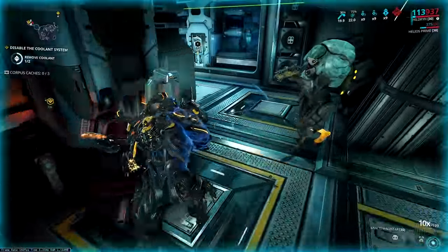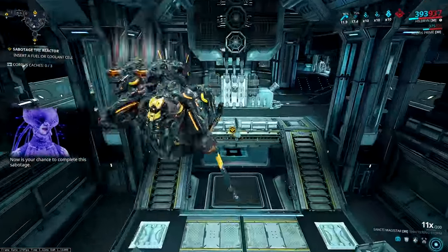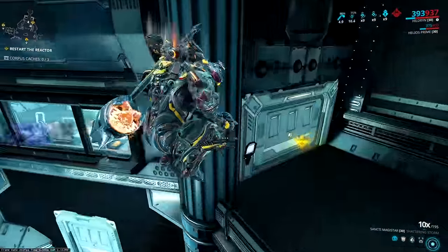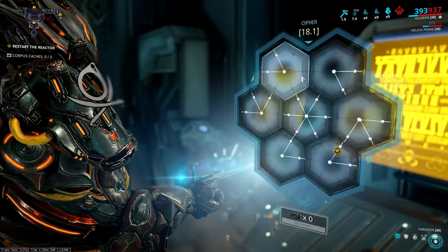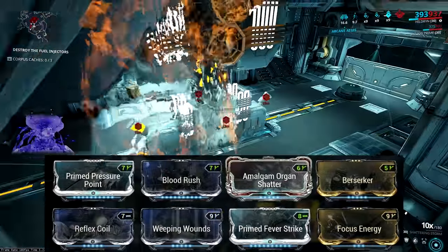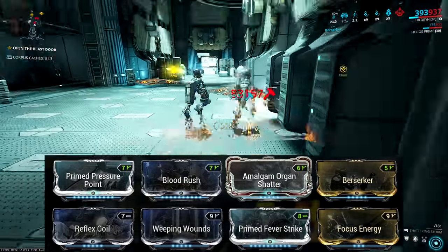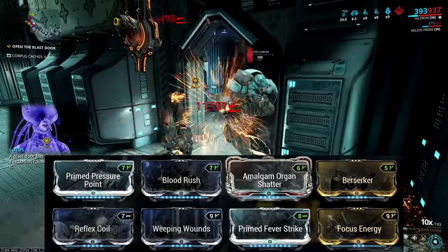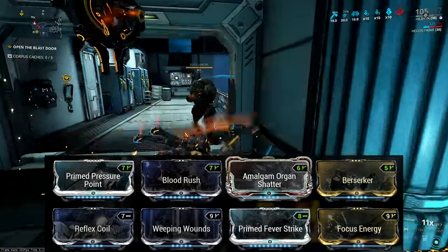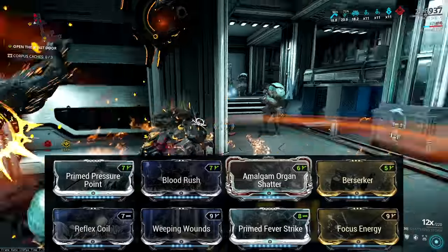The third build is a hybrid of the two, combining elements of the combo build and the heavy attack build. Weapons like the Archityron or the Sancti Magistar have mechanics that make use of a hybrid build like this, but it's also for those who want to combine both normal and heavy attacks in one build. I will warn you though, this is awkward as hell to mod. Condition Overload, Berserker, Blood Rush, Amalgam Organ Shatter, Prime Fever Strike, and Weeping Wounds carry over from the normal combo build. But we only have one elemental, because in place of Shocking Touch we're going to use Focus Energy — that gives us Corrosive damage as well as 40% combo efficiency, so we lose less combo from our heavy attacks.